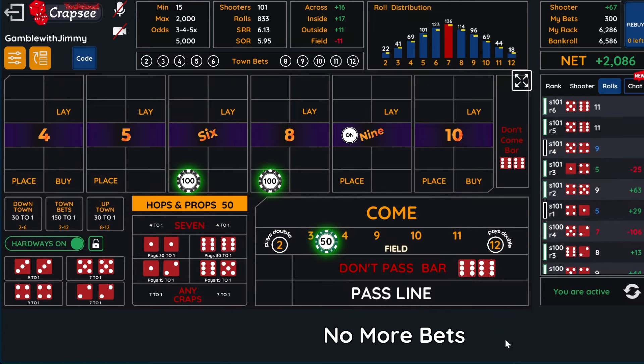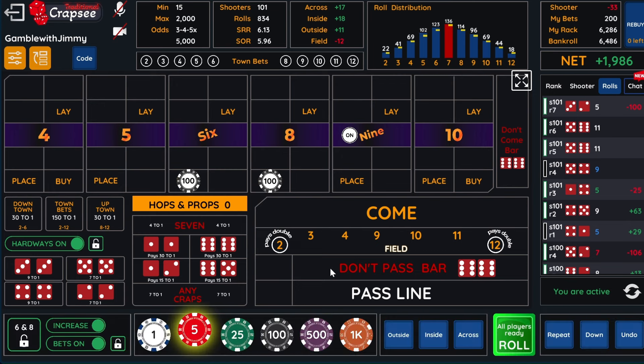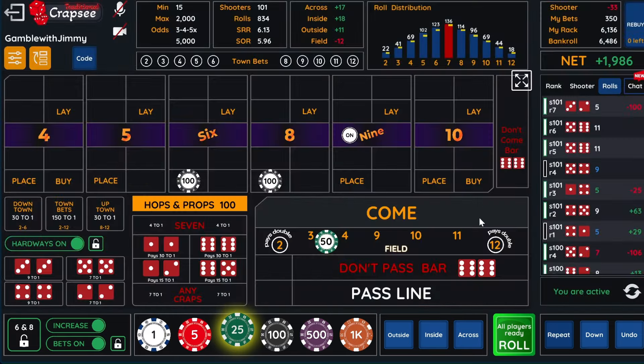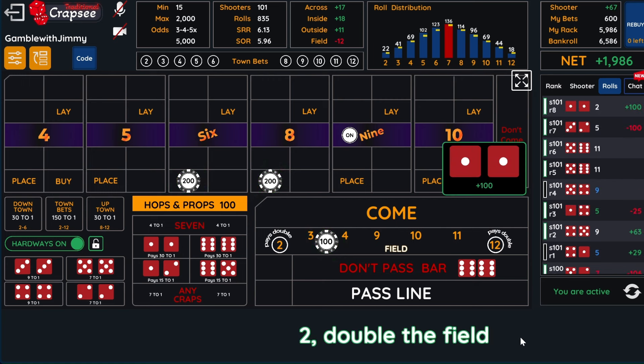We have 250 that we can lose to the seven. I'm not going to do anything about it — I'm going to overcome it if the seven comes. That one is $150, this one is a $100 loss. This guy is going to a hundred, these are going to 200. So we made our $100 back — we lose the hops, but we get two to one here, so we ended up getting our $100 back.